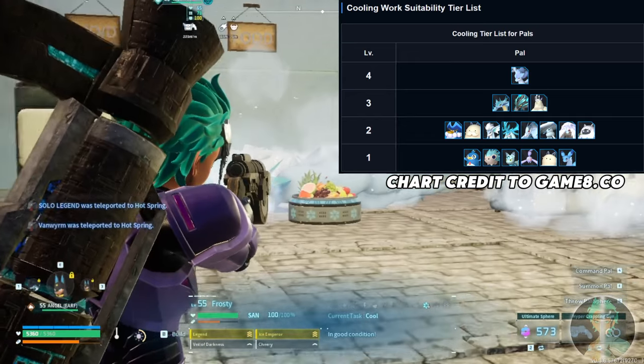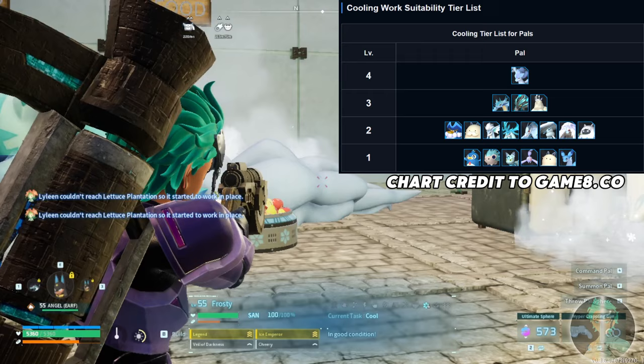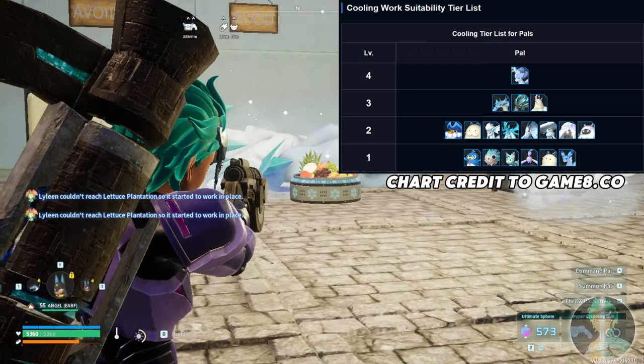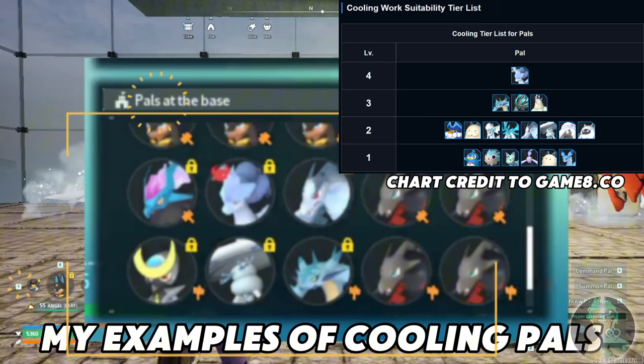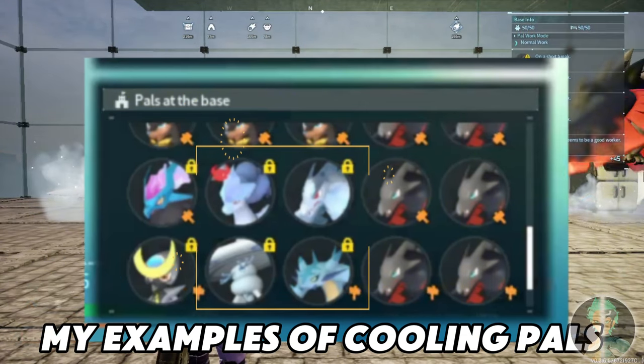Level 4 is Frost Stallion — his real name is Frost Stallion but I nicknamed him Frosty. Depending on the cooling level of your pal, it will dictate how long it takes for food to expire.